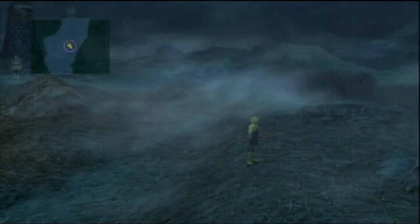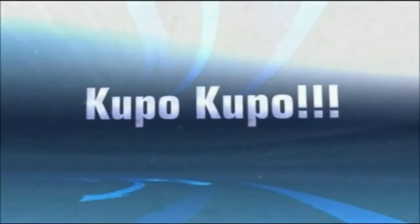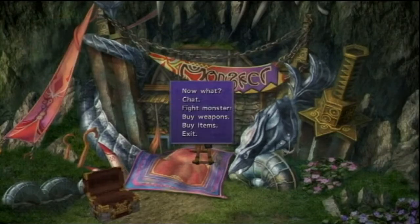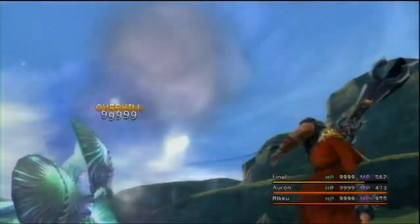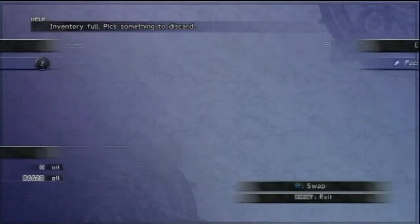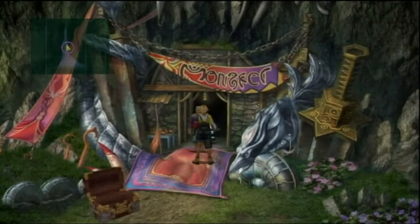I'm going to show you how to make a custom magic weapon for Lulu and not break your PS3, because we all know how Lulu's ultimate crystal weapon works — you have to dodge all 200 lightning bolts, and a lot of people have problems with that. The lightning is not very nice to you.